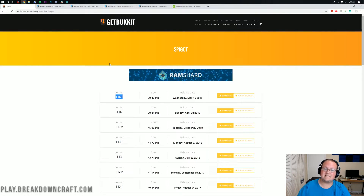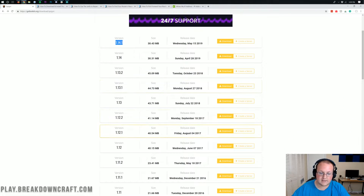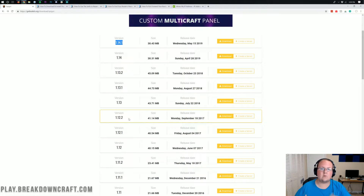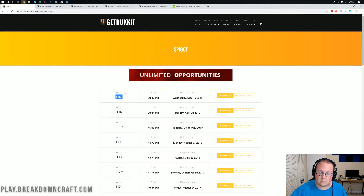For example, if you want to run a 1.14 server, always run it on 1.14.1 instead of just the base 1.14. Same thing goes for 1.12 — instead of running it on 1.12, run it on 1.12.2 because you're going to get all the bug fixes without having to worry about any new features. It's going to have everything you want including the bug fixes. So in this case, we're going to be using 1.14.1 even though this will work on 1.14 and all of that.